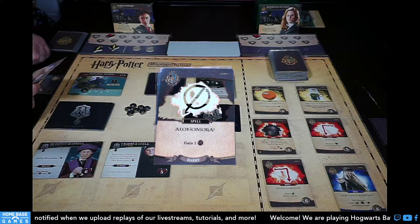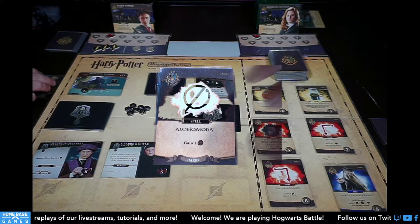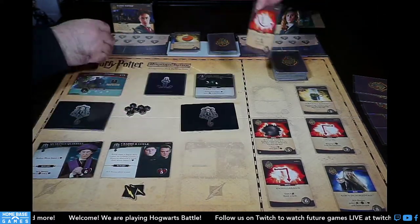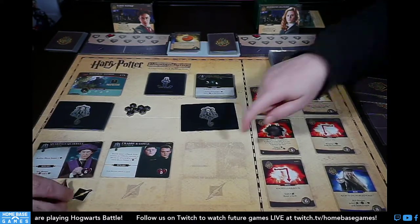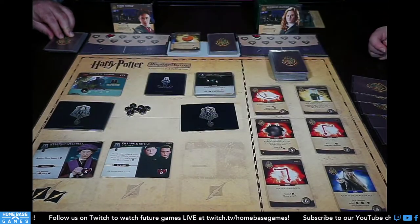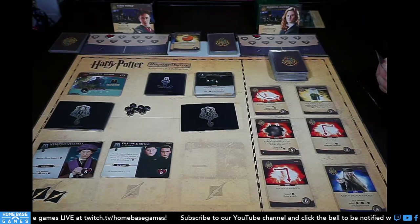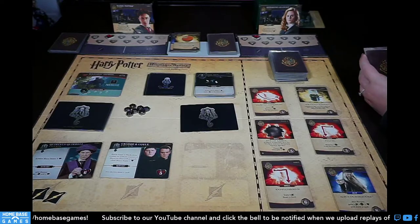I take two health from Hedwig, one galleon from Alohomora, and Oliver Wood for a lightning bolt. Oliver's bonus: if you defeat a villain, any one hero gains two health — not happening this turn, so just the lightning bolt. I buy the Essence of Dittany for two. We reveal Expecto Patronum again. I'd rather kill Quirrell before the Dementor shows up — Dementor plus Quirrell means the active hero loses two health every turn, which is brutal.